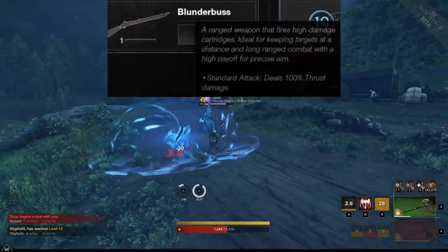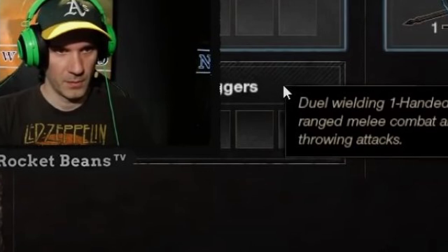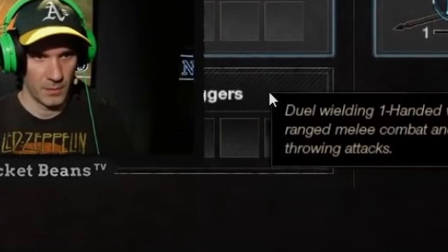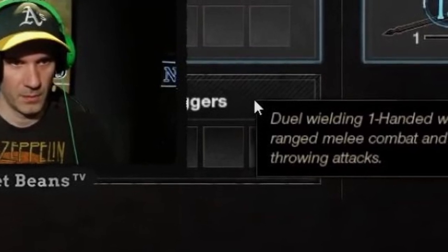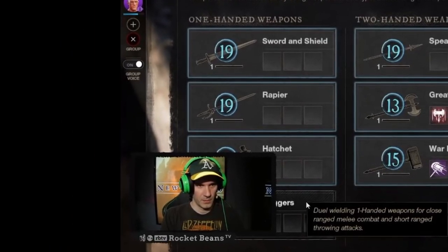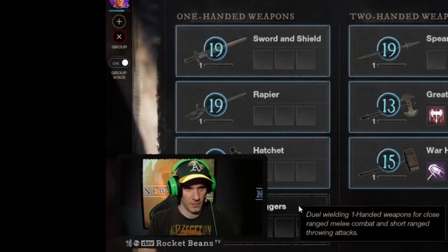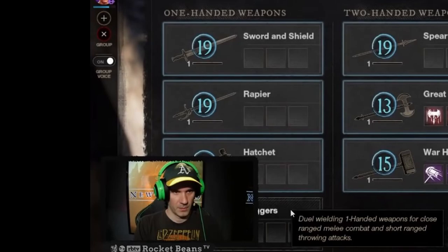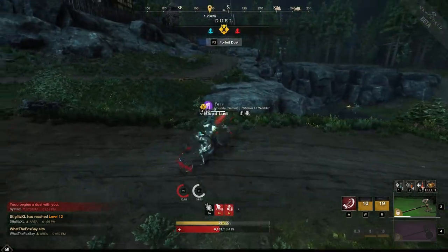This is further solidified by the weapon description: 'A ranged weapon that fires high-damage cartridges, ideal for keeping targets at a distance, and long-range combat with high payoff for precise aim' — which I'm assuming is a description that may very well just be copied from the musket. What's much more interesting is the little icons that we see at the left side of the screen where the one-handed weapons are. With daggers also having been datamined in the past, it's pretty safe to assume that these are daggers. What's very noteworthy is that, unlike the other weapons here, the weapon is labeled in a plural — we got sword, rapier, hatchet, and then we got daggers. And the tooltip of the weapon further confirms this: the description is 'dual-wielding one-handed weapons for close-ranged melee combat and short-ranged throwing attacks.' So it seems like there's a very good chance that we'll get our first dual-wielding weapon this way.